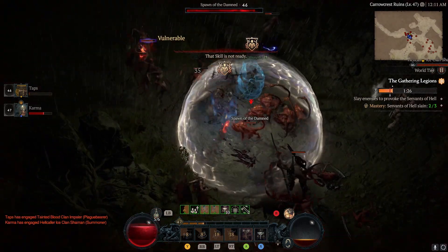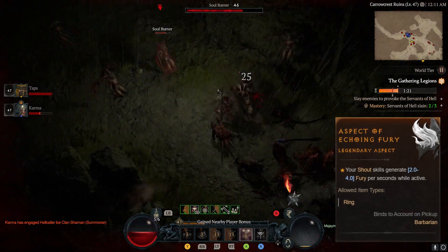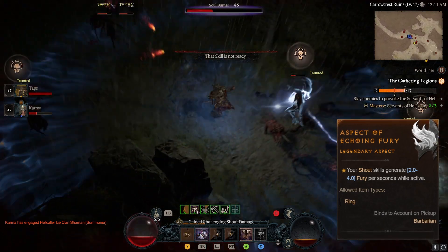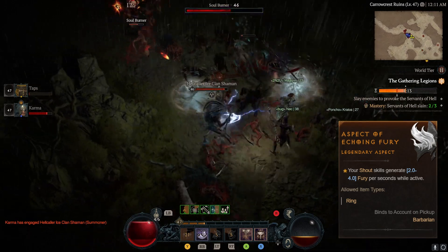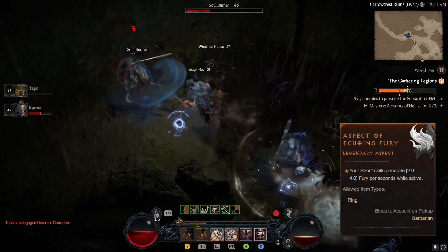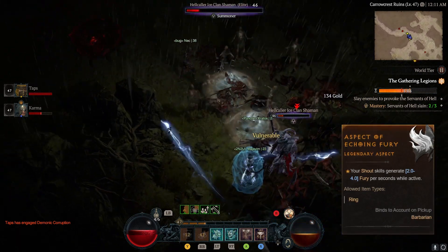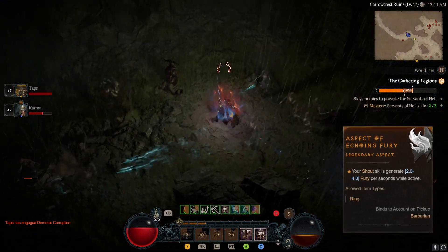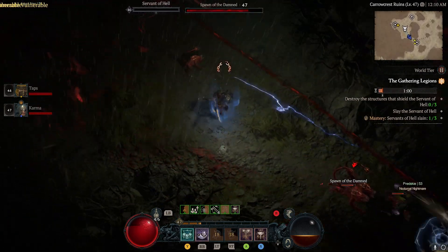Sliding into seventh place, we present the aspect of Echoing Fury, a gem for managing the barbarian's resources. Shout skills always carry a hefty cooldown in Diablo 4 — the moment your barbarian lets out a shout, a 25-second cooling period starts ticking away before they can bellow again. However, with the aspect of Echoing Fury in your arsenal, every second of your shout's duration will generate two points of fury, maxing out at four points of fury per second throughout your shout's lifetime.